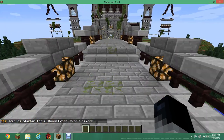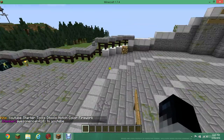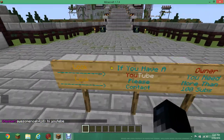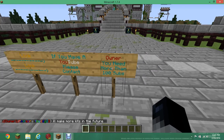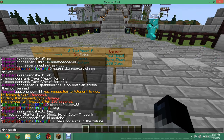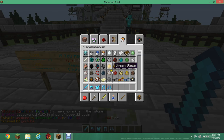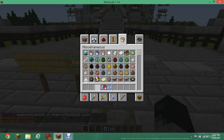Since I'm an owner I get all the kits, but when you start off you get kit starter. Kit YouTube is right here — if you have a YouTube channel with more than 100 subs, please contact the owner, which is mikef222, and you can get kit YouTube. I'll show you what that is — it's really good diamond armor and a really good sword.